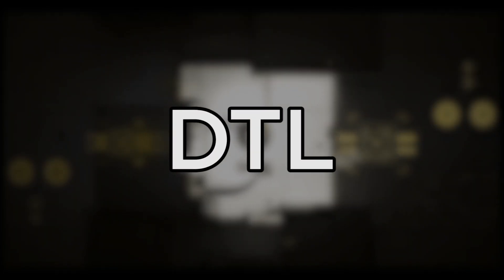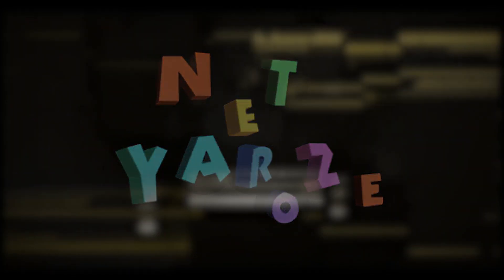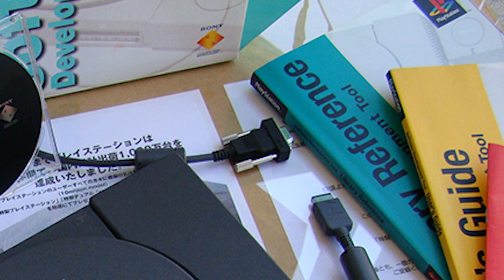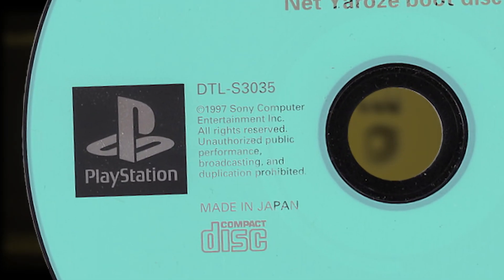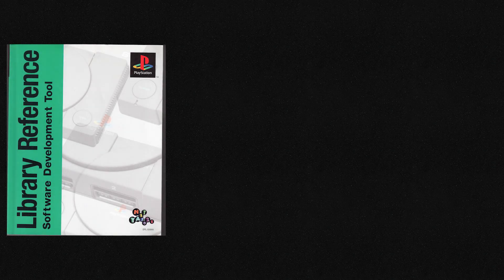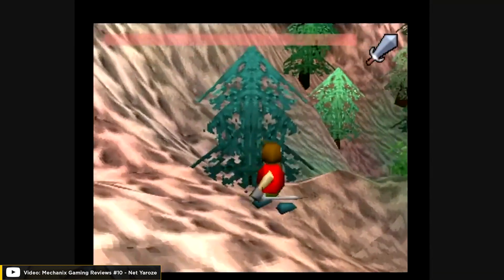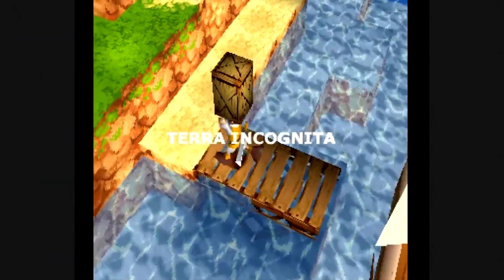The DTL code is used by disks related to a development kit called Net Yaroze. This kit came with a black debugging PlayStation unit that had no region locking and was capable of running homebrew software. It also came with a cable for connecting the console to a computer and a CD with development tools. 'Yaroze' in Japanese means 'let's do it together,' and this kit opened the doors to indie developers wanting to create games for the PlayStation. Around 80 games were made with Net Yaroze, some appearing in demo disks included in the UK official PlayStation magazine.